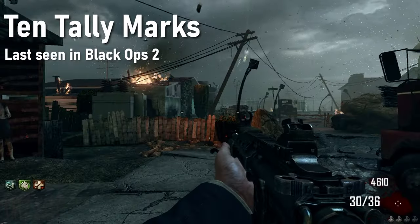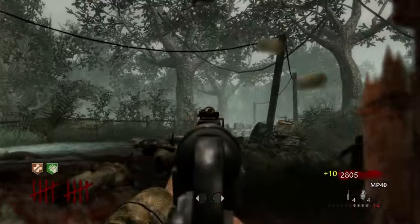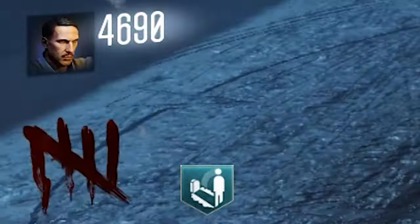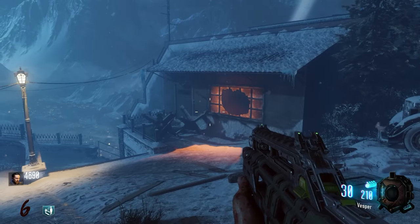I miss when the round was displayed with tally marks until round 10. I always thought this was a cool stylistic choice, and much more interesting than just standard numbers, but in Black Ops 3, to make sure they didn't overlap with your perks on the HUD, the tally marks only went up to 5. To me, it just seems like they're gone too quick.